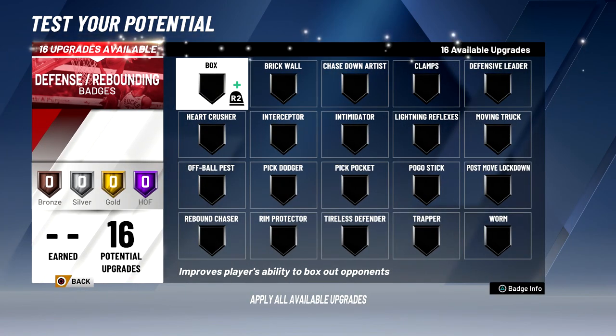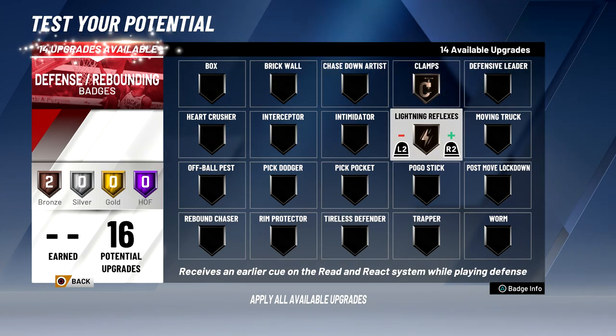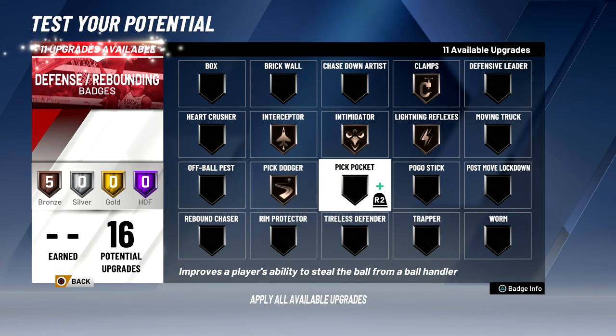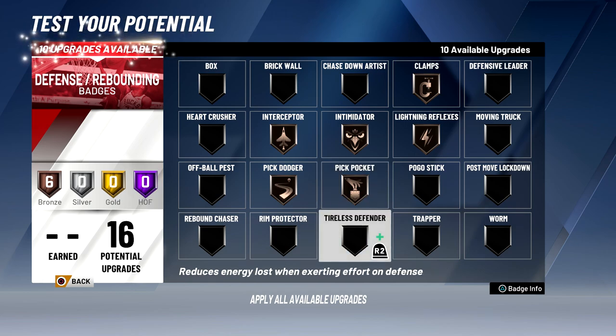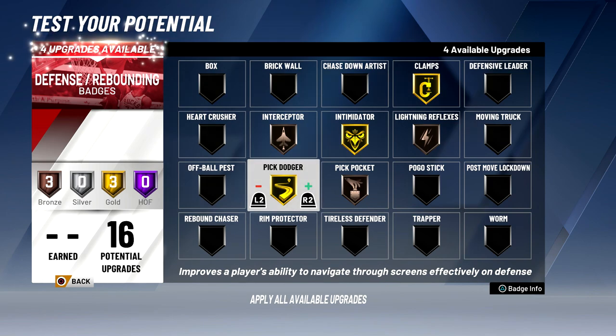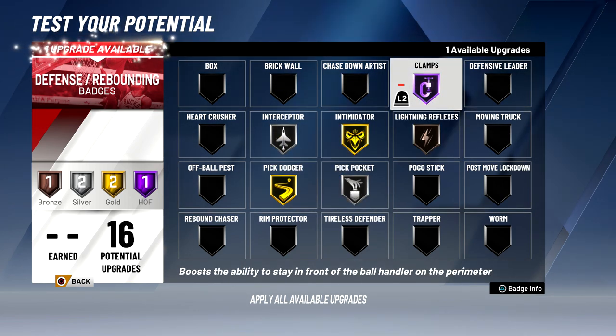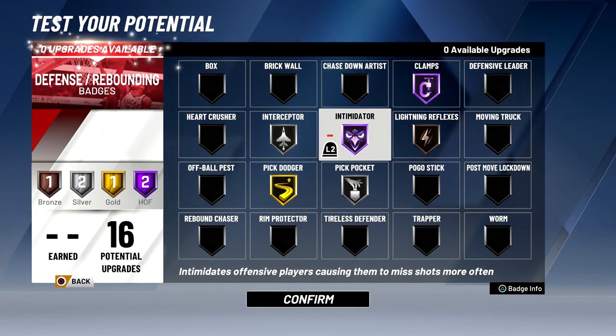With this build you're great on offense and great on defense — I have 16 defensive badges. The best defensive badges for a guard on this build are clamps, lightning reflexes, intimidator, interceptor, pick dodger, and pick pocket. You could put tireless defender on but I don't think I need it. I'm going to put clamps to hall of fame, intimidator to hall of fame, pick dodger gold — because a lot of bigs will be setting screens — interceptor silver, and pick pocket silver. These are the defensive badges I'll start with and get upgrades later.